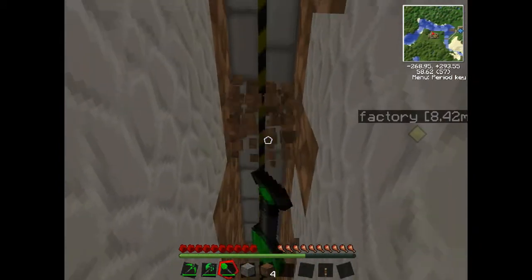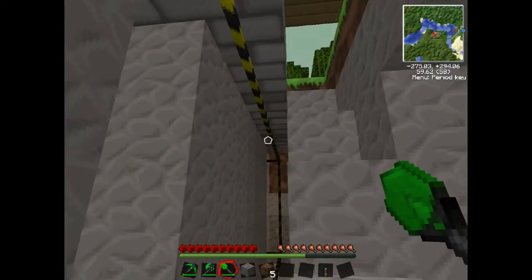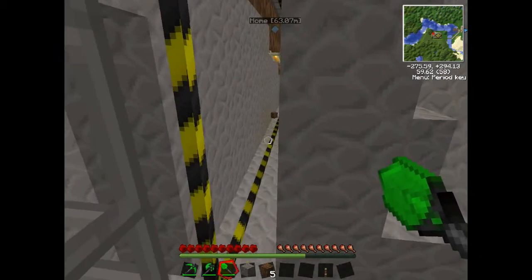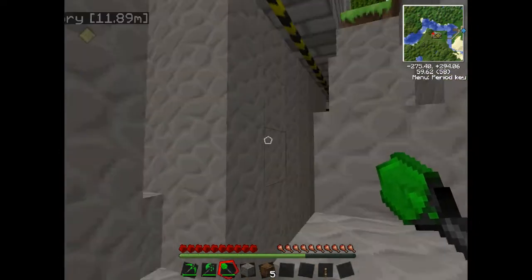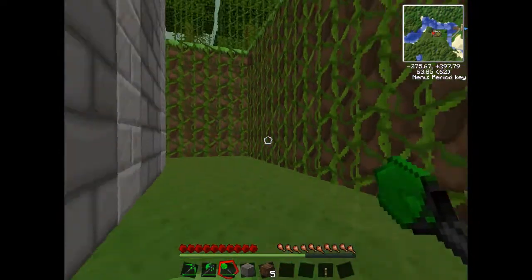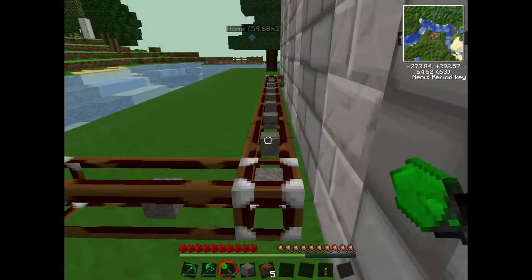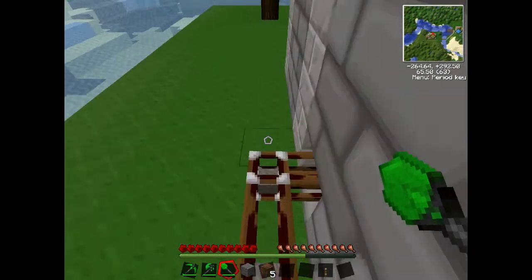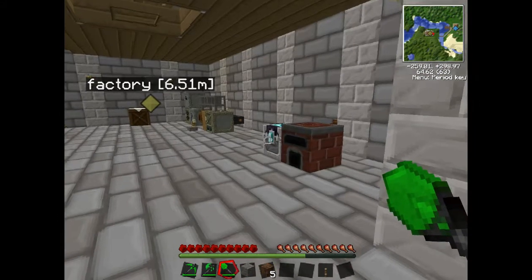The quarry is basically going to help me get all my materials easily - it does all the mining for me. Oh careful - look at all this cobblestone! It's going to be transported into diamonds, lovely diamonds.